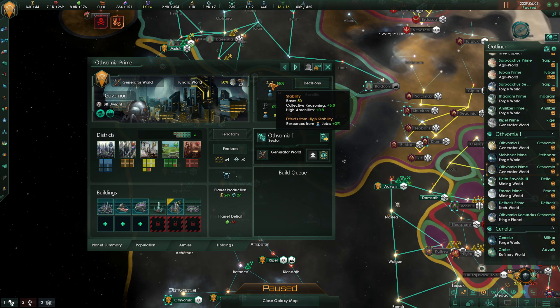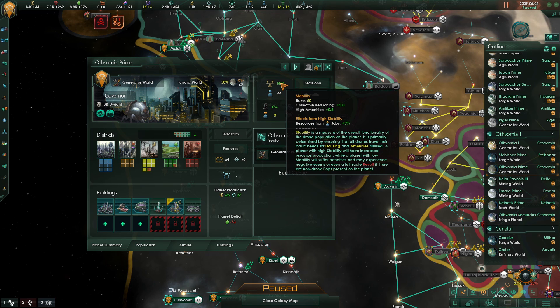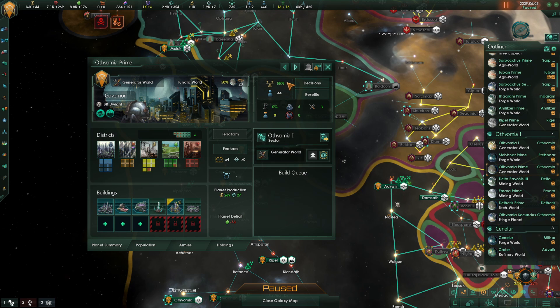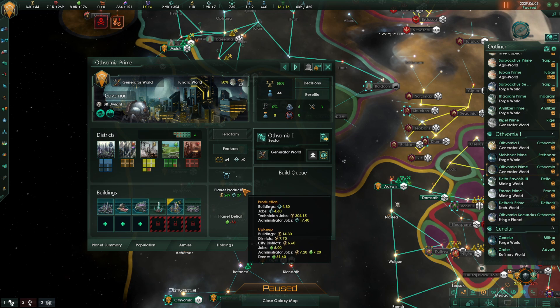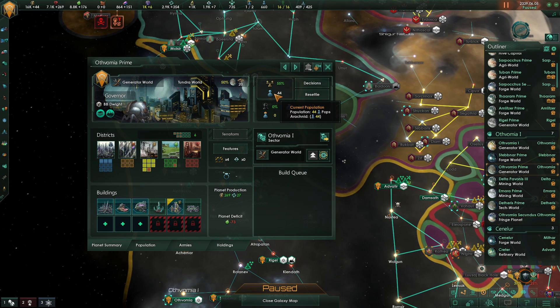Moving along to the right we can see our stability and current population. The higher the numbers the better when it comes to stability. If our population is stable they will work harder and this will lead to better production across the board. Let this go too low however and you will find yourself in a full-scale revolt. Note that low stability leads to low happiness, which can lead to high crime, which then leads back to instability — quite a vicious cycle. The current population lets us know how many pops we have on our planet; generally the higher the number the better, as more pops means more jobs can be fulfilled.